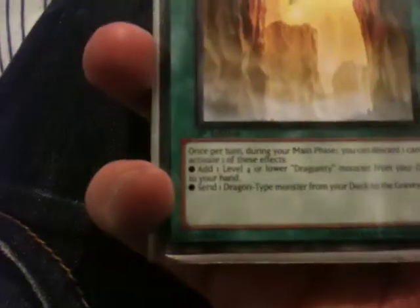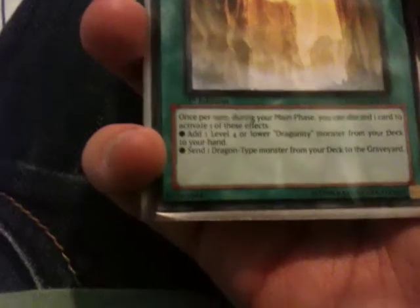Dragon Ravine — it's a field spell. Basically its effect is that once per turn during your main phase, you can discard one card to activate one of these effects: add one level four or lower Dragunity monster from your deck to your hand, which would be pretty handy, or send one dragon-type monster from your deck to your graveyard. That's where Monster Reborn comes in.